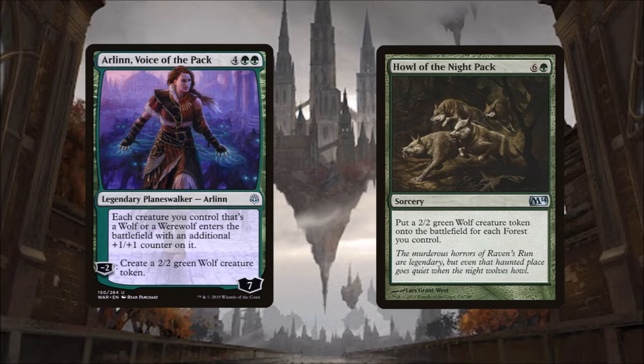The proud puppy mom of our deck, Arlen Chord, Voice of the Pack, is a 6 mana cost Planeswalker that comes into play with 7 loyalty. Her static ability reads: each creature you control that's a wolf or werewolf enters the battlefield with an additional +1/+1 counter on it. And her minus 2 loyalty ability says: create a 2/2 green wolf creature token. We're going to capitalize on Arlen Chord's static ability to support our pups by having them enter play as 3/3s, boosting our good boys' power and toughness. And with her minus ability she can boost the size of our pack. With 7 loyalty she can be a little hard for our opponents to remove.